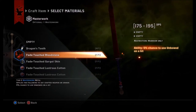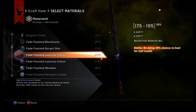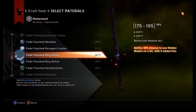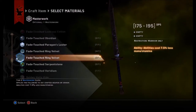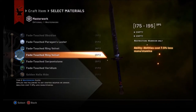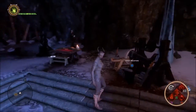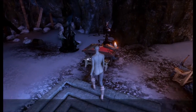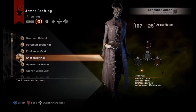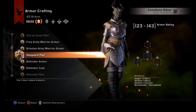The masterwork slot gives you an extra menu of all the fade-touched and dragon part materials you've collected. As you kill dragons and collect items, you'll sometimes get a fade-touched version. Notice I have two different kinds of ring velvet here — this one gives abilities 7.5% less mana or stamina to cast, so it applies to warriors, rogues, and mages.